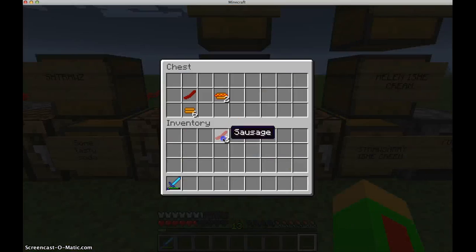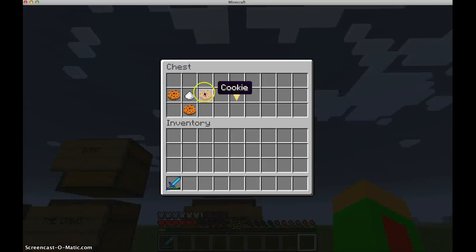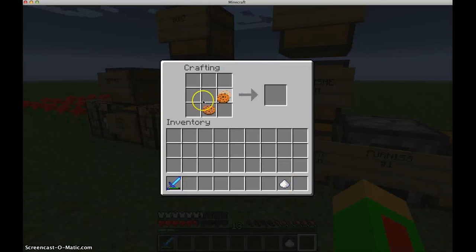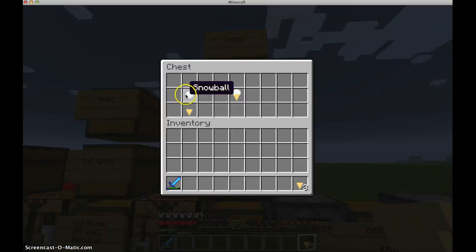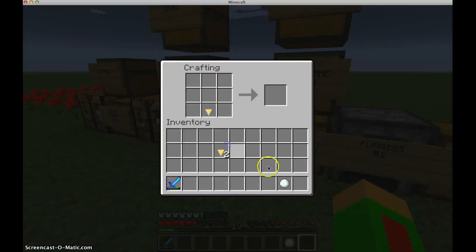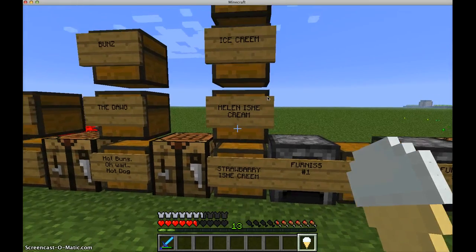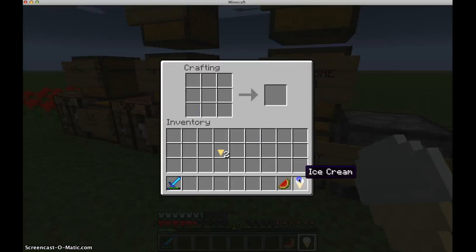Next we have ice cream, made with some cookies and some sugar — you make the cone. You need to make some ice cream first, so all you need is the cone and a snowball. Slap it on a craft food table and voila, you've got some ice cream. Now let's make some melon ice cream — all you gotta do is add a melon on top.